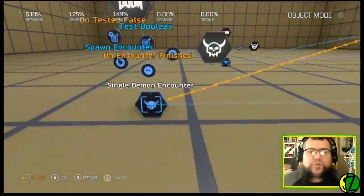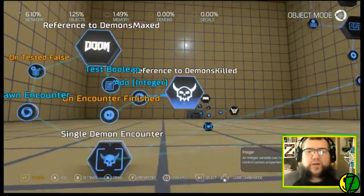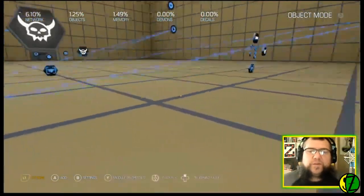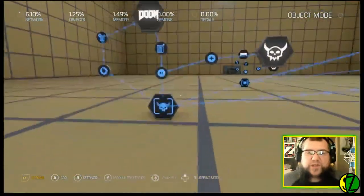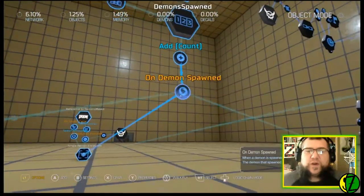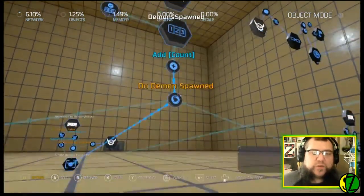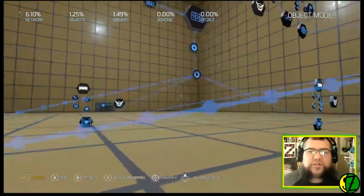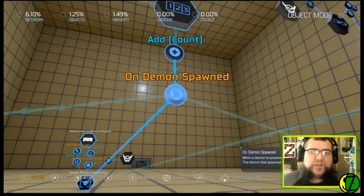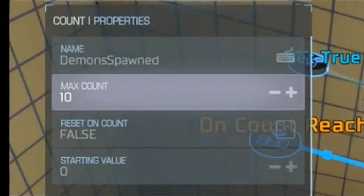Let's look at the dude spawners themselves — there's a whole bunch of stuff on them. Let me spread one out for a better look. There's an outer source spawning these up for the first time — it spawns up a dude right now. Every time a dude is spawned, I've set up a counter called 'Demon Spawned.' You want to keep track of how many demons have been spawned. You hook up all your spawners to a single 'On Demon Spawned' node, and every time a demon is spawned it adds a count to the counter. Your counter is set for however many demons you want spawned — in this case, 10.